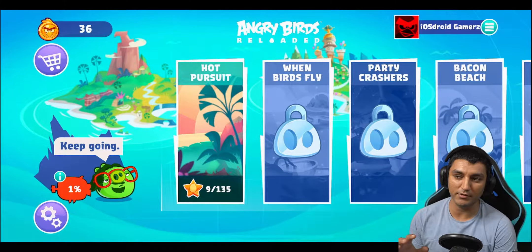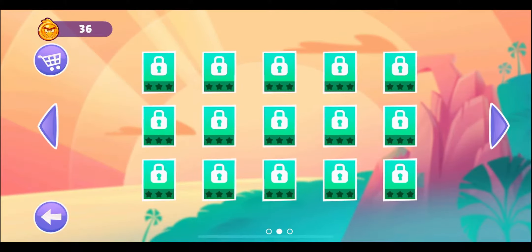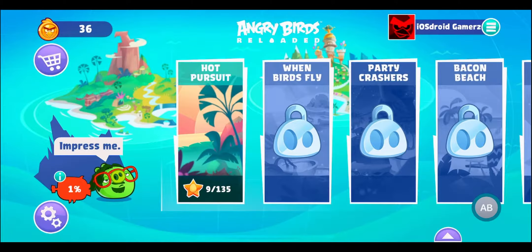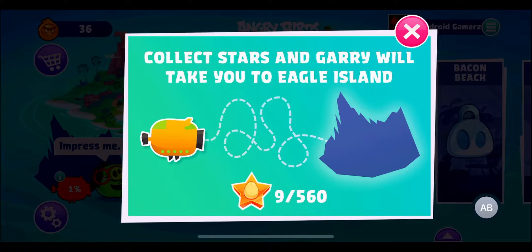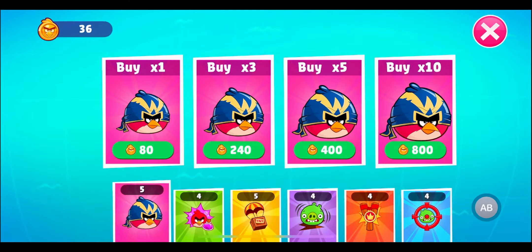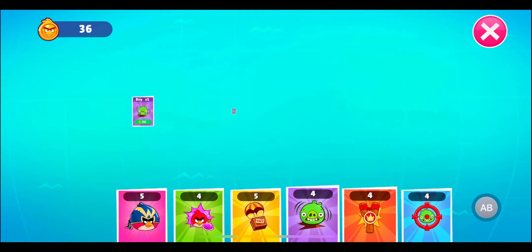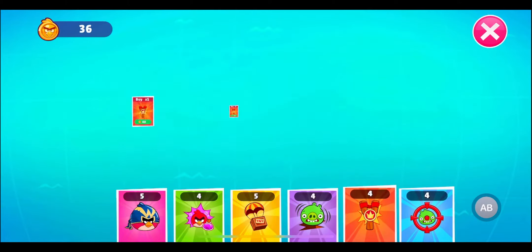I'll just do the commentary in this game and I'll turn with the face cam, otherwise it's going to obstruct your vision given the nature of this game — how all the pigs are lying on the right side. There are various chapters, I think it's 45 levels in each chapter. We're going to start with Hot Pursuit first. This piggy bank keeps filling up — it's 560 stars — and then it's going to take us to Eagle Island. Since this is part of Apple Arcade, this game doesn't have any microtransactions. You collect points and there are some special abilities you can buy.